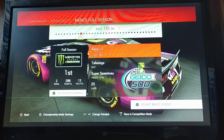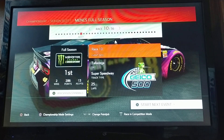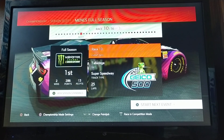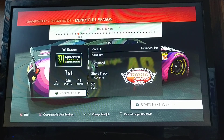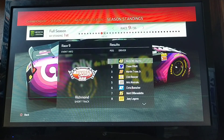Hey everyone, welcome back to the NASCAR Heat 4 Championship Let's Play for race 10 of 36 of the Cup Series. We are going to Talladega for the Geico 500. Last race was Richmond, and we hauled them all off to win that race, which is always nice. Here's a look at the race results from that race.